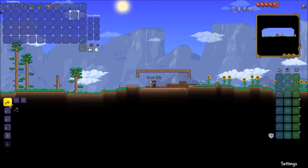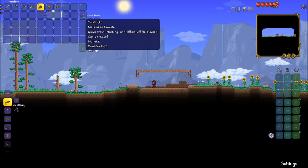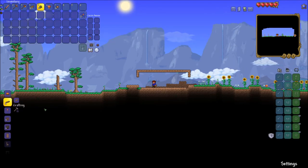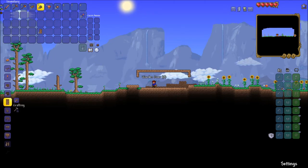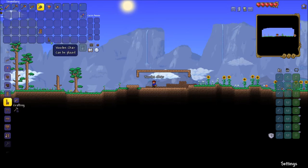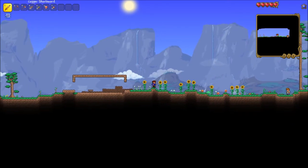I just turned some of that wood into a workbench, which is necessary to craft many of the items in the game. I also made some torches out of wood and gel that we got from killing the slimes — this will help us light up our house. I'm also making some doors and furniture, such as tables and chairs, to make our house feel more like a home.